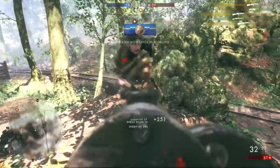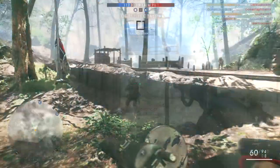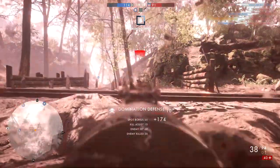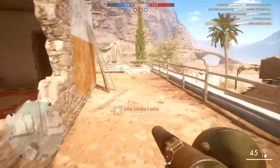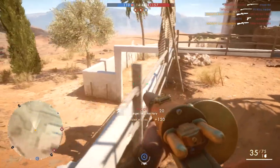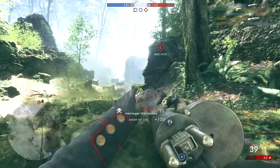The most obvious pick is the Hellriegel 1915 Factory. When I covered it recently, the vast majority of people felt that this weapon was a cut above the other SMG options, and more than 50% of SMG kills currently come via the Hellriegel Factory. This is primarily down to ease of use. Its recoil is low, its range is strong, its magazine size is large — it's just a great all-round weapon, and most of you probably know this by now.